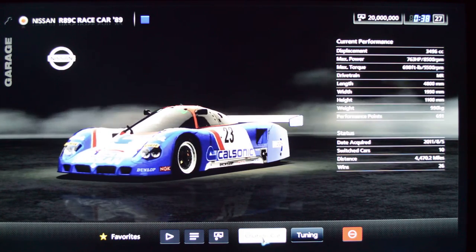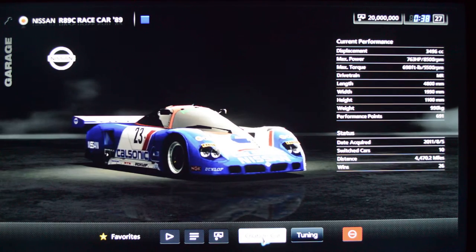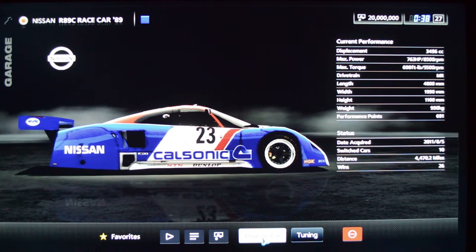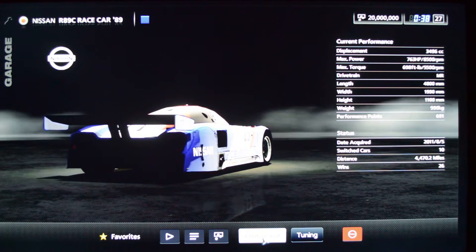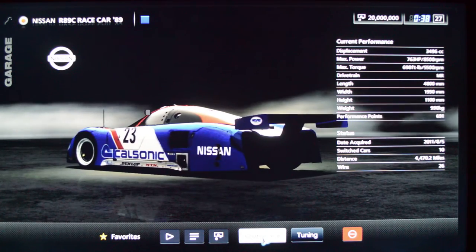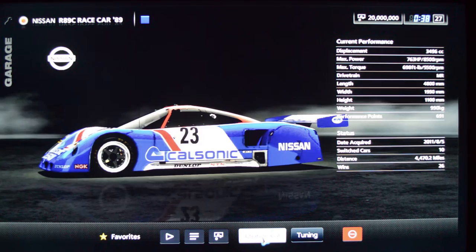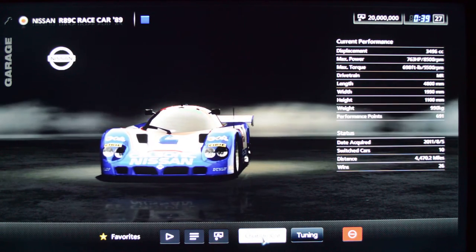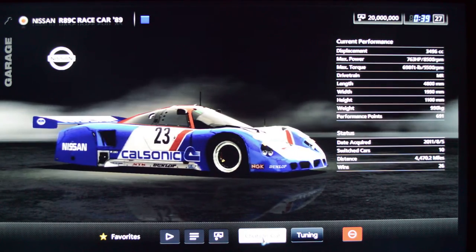The cool thing about the R89C is that when you use the hood view, the car takes up the full width of the screen and the camera position is lower. Most of the time when I'm driving in this game I set it to hood view, not cockpit view, because cockpit view sticks a steering wheel on the screen — and when I'm already driving with one in my hands I don't need it repeated on screen. The animation of the steering wheel is also slower, which is pretty distracting. Most cars have the camera mounted just above the windscreen, which is a bit too high. This car feels like it's positioned just behind the screen, so you get proper width and depth perception. There are several Group C cars set up that way.